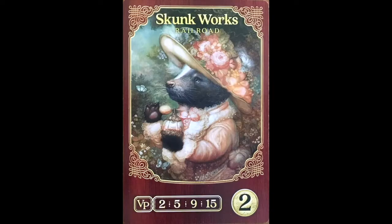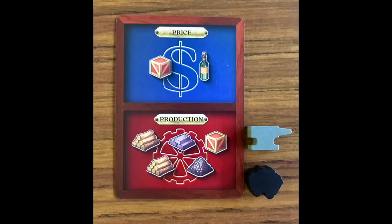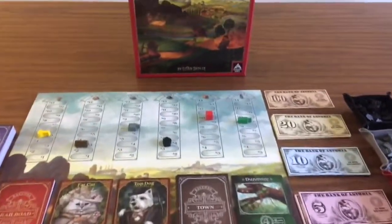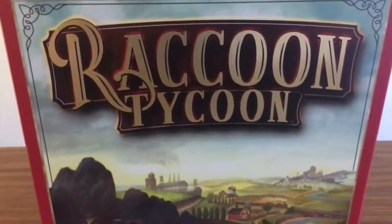One thing that bothered me a little was that they used two different icons for each commodity. Whenever the iron and coal icons came up on the cards I had to make sure I knew which was which, because the commodity token doesn't match the commodity icon on the card. Overall this is an amazing family game and you should try it out if you like what you see. This is Raccoon Tycoon by Forbidding Games — if you like what you see, go buy it.